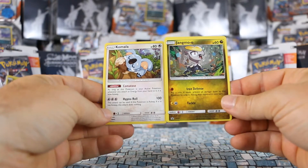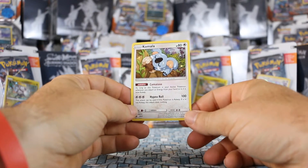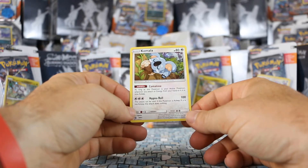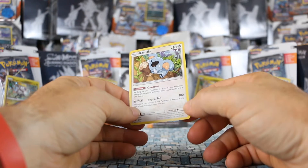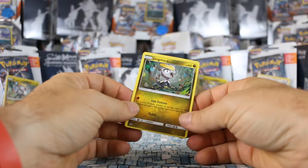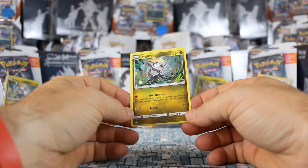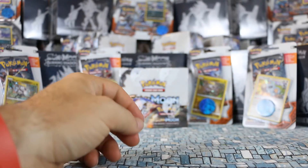We got the two promo cards. Let's take a look at Komala — it has Comatose as its ability. As long as this Pokemon is your active Pokemon, whenever you attach an energy from your hand to it, it is now asleep. And there's also Hypno Roll, which has three colorless and does 100 damage, but can only be used if this Pokemon is asleep. Then Jangmo-o has Iron Defense: flip a coin, if heads prevent all damage done to it during your opponent's next turn, and Tackle which does 20 damage — a pretty useless card, but still nice for collectors.